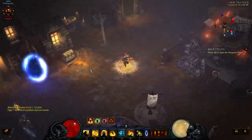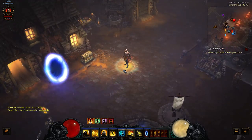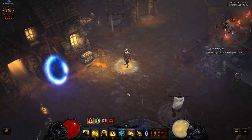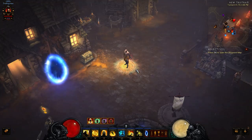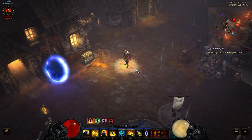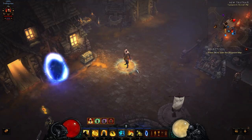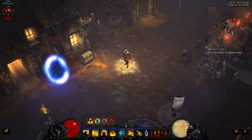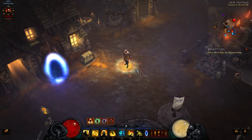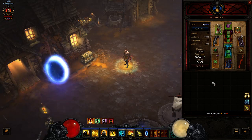Hello everybody, my name is Christian. I'm here today to showcase a fire monk that I have created all by myself. I have finally made a T6 fire monk that can very well wreck T6. I wouldn't necessarily call it competitive in the greater rift arena, but if you're looking for a different build to play other than the Sunwuko build or a tempest rush build, this is an awesome way to spice things up while still playing monk and doing a lot of damage.